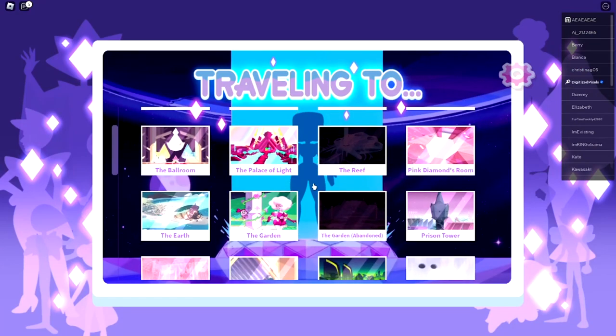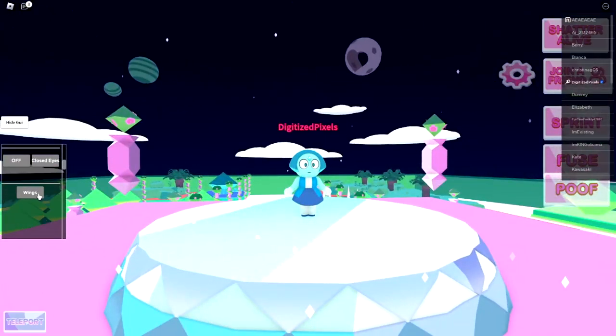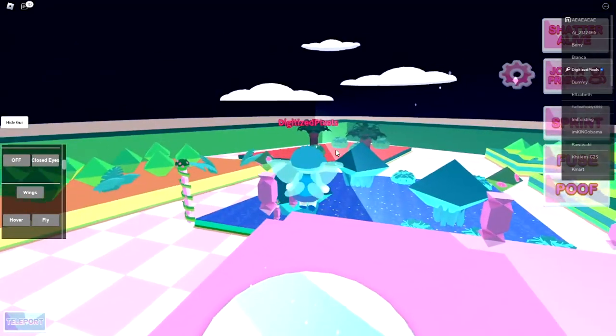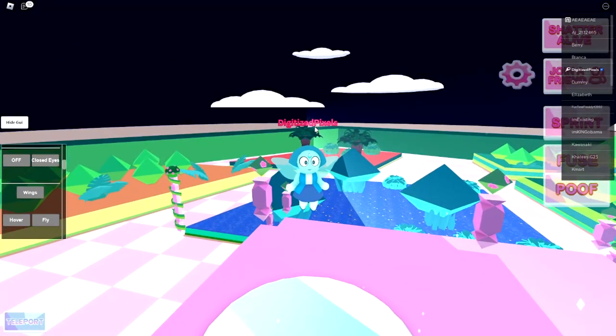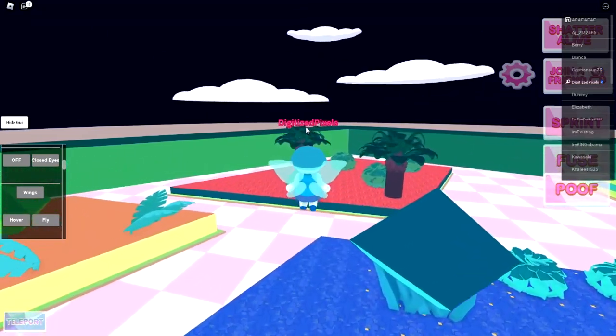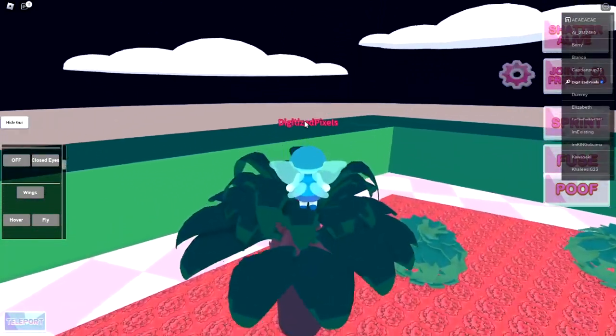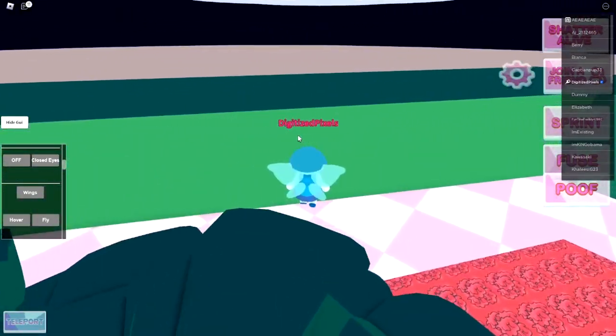Once you have your character, go down to the garden location, then go ahead and activate your wings. Scroll down then click fly. If you're on PC or keyboard, go ahead and left click in order to move. I'm not sure what the controls are on phone or tablet devices.